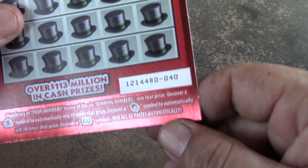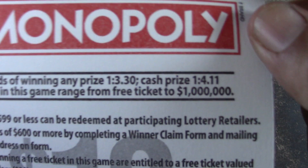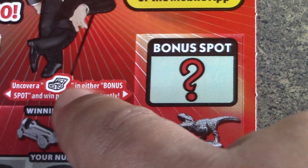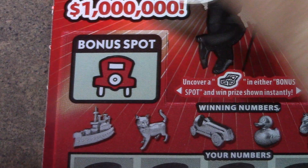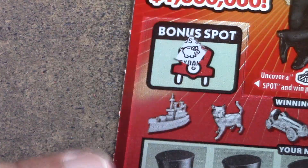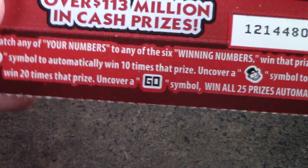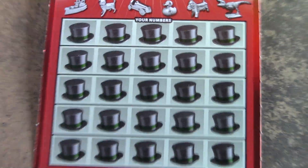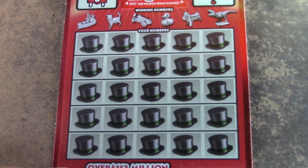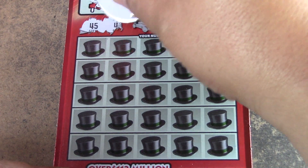We're gonna start with the ten dollar Monopoly tickets first — tickets 40 and 41. Odds of one in 3.30 for ticket price, one in 4.11 for cash price. Up here on the top you're looking for the open chest to win — that's a coin and a piggy bank. On the main game it's a matching numbers game. The money bag is a 10x multiplier, Mr. Money Bags is 20x multiplier, and the ghost symbol wins all 25 prizes.